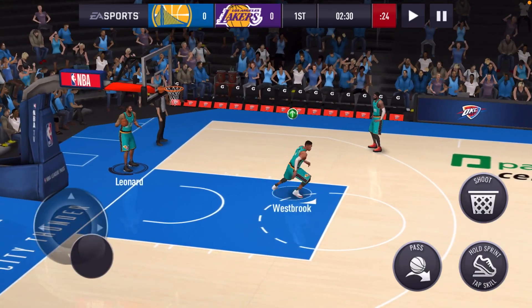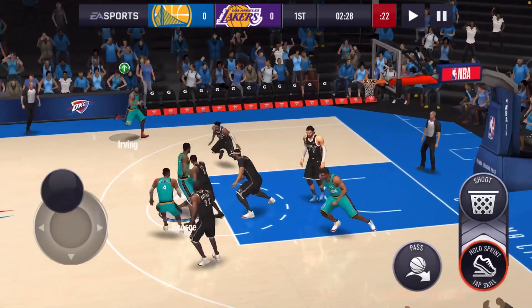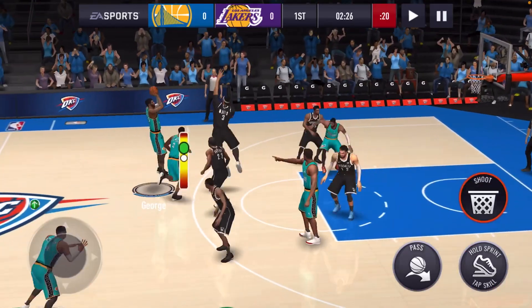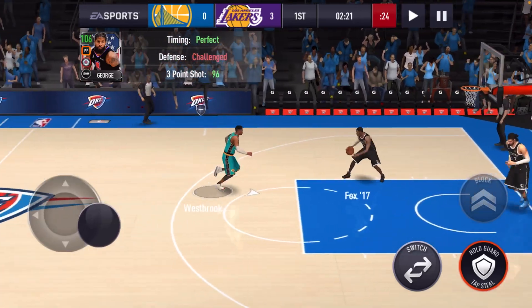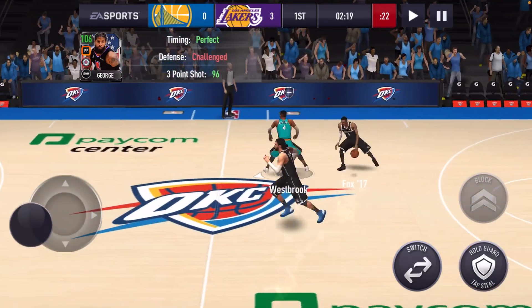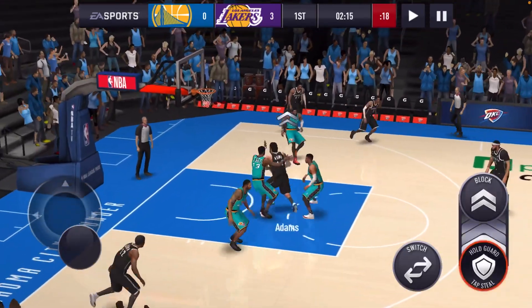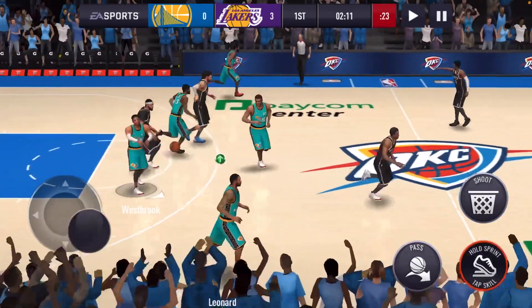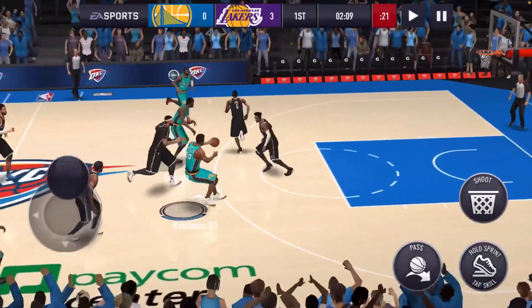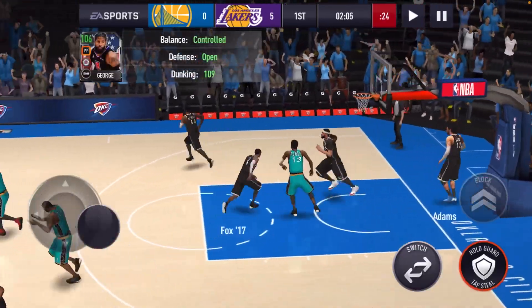Second game, let's do it. I think this is a 105 overall multi-year lineup. We took that first three with Paul George, and he made the three. Show off then. Steven Adams going to the paint, going for the layup — misses it. Good rebound by Brody. We give it back to Paul George — dunking it, PG. Let's get it.